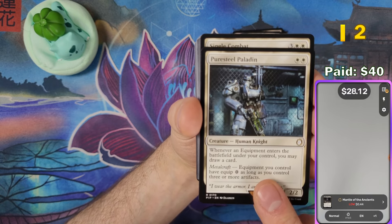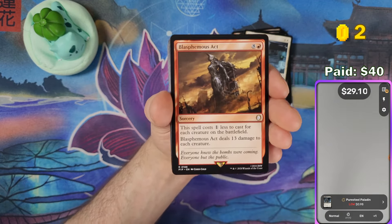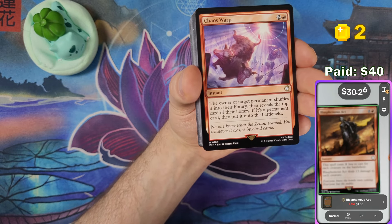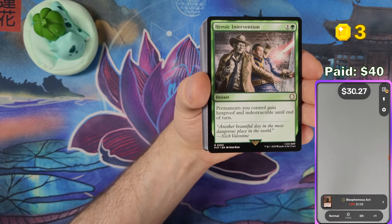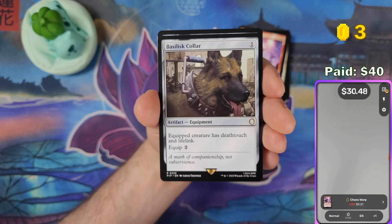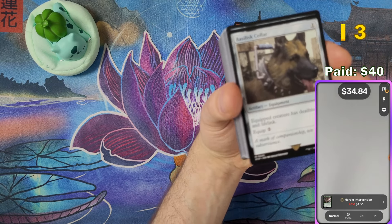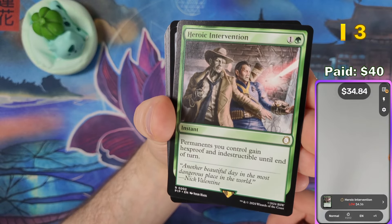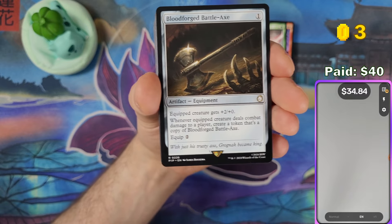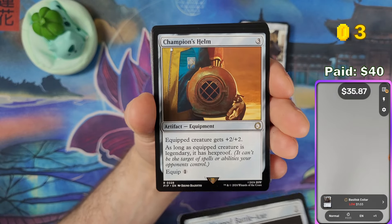Scrappy Survivor cost me $40 and we're already at $28, which looks pretty good. Heroic Intervention — Nick Valentine saving the Soul Survivor artwork — goes for $4.36. That's a nice pull. The scanner needs unique artwork to avoid confusing cards from different sets.